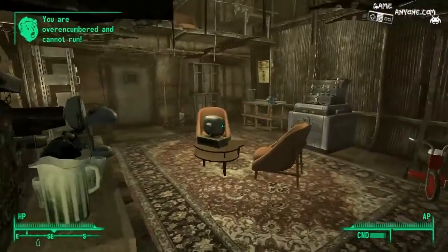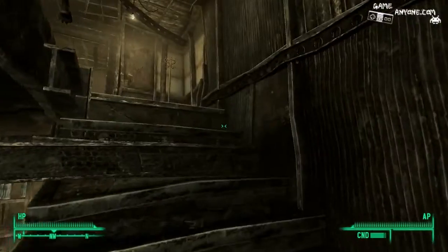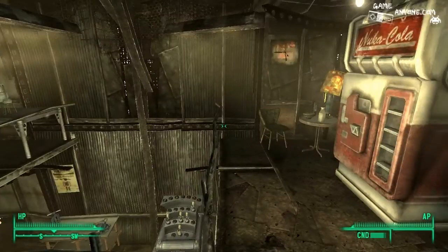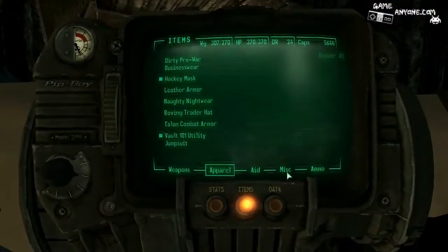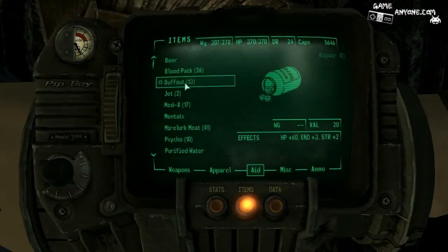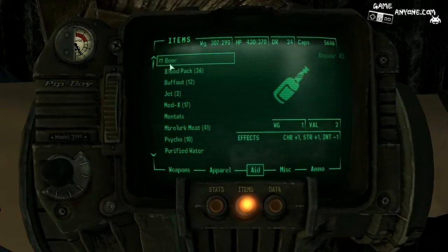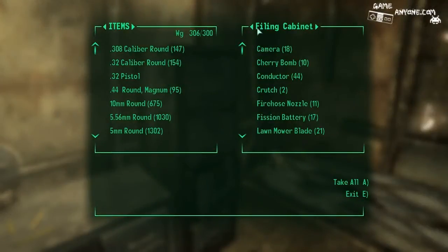Great, I'm over-encumbered. Just what I wanted. Hey doggie. I'll take a Buffout or something to get myself able to move again. And I still can't move — it's killing me here. Maybe putting some stuff away will work.